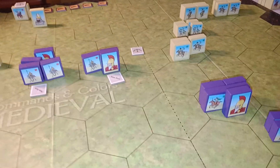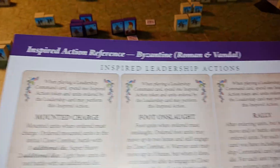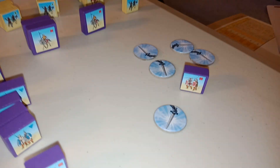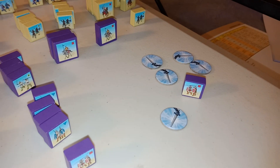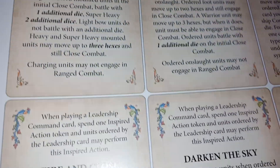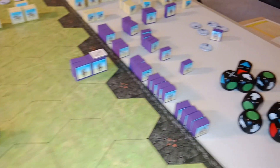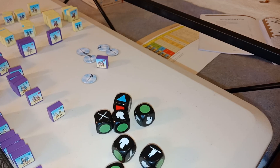You basically have the same system applying. Probably the biggest difference in this version is the Inspired Leadership actions and Battlefield actions. Essentially you get inspiration tokens, which you can play when certain command cards — leadership cards — are played, and they give you extra bonuses. That's really the only difference in this version of the game.